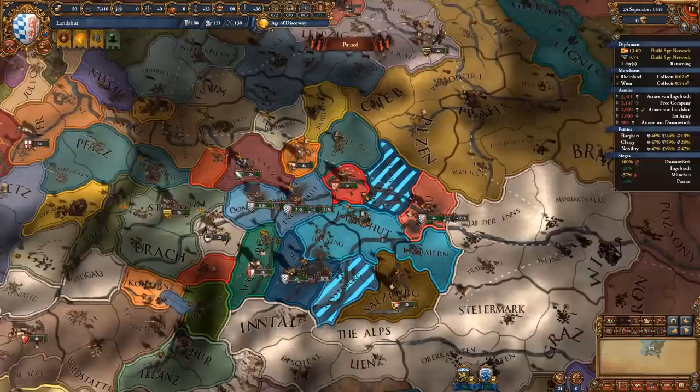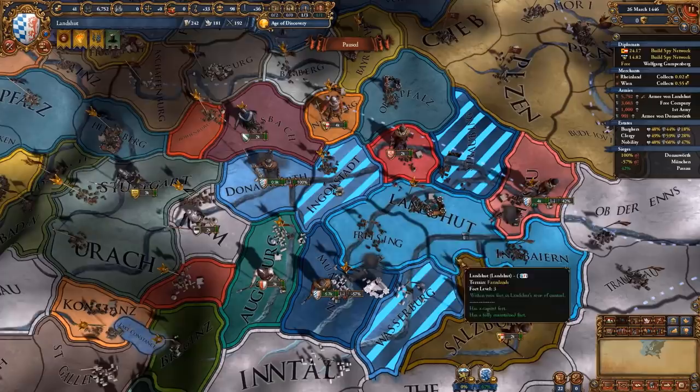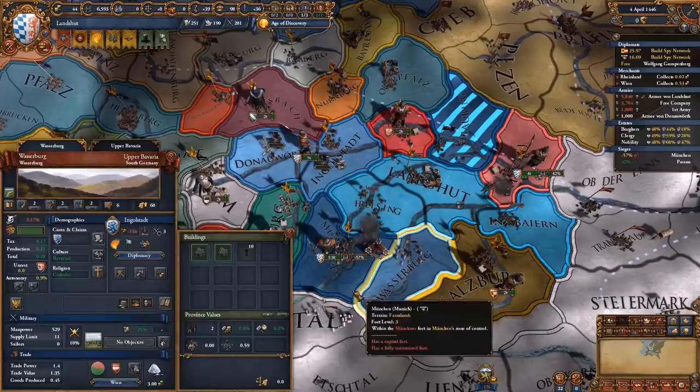Focus on finishing the two capital forts first and then send the rest of your army to München to siege it down. That's also why you want to build a spy network in München to get more siege ability. You actually don't need 100% warscore to get the union, so I'm gonna peace out Ingolstadt since I got their capital - I just need 60% to get the union with Ingolstadt and it only costs 6 aggressive expansion, which is literally almost nothing. Now it's just about sieging down the two forts in München and their vassal Passau.